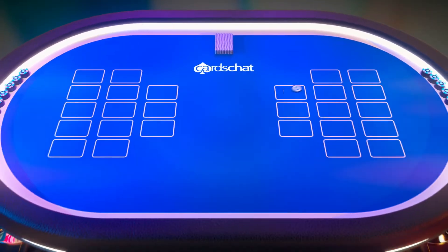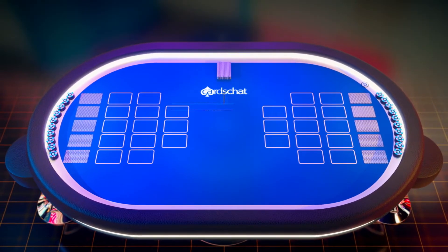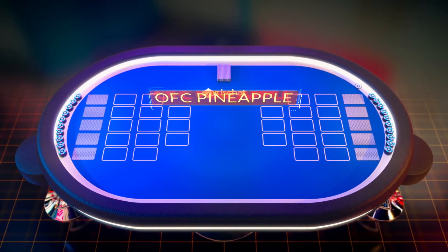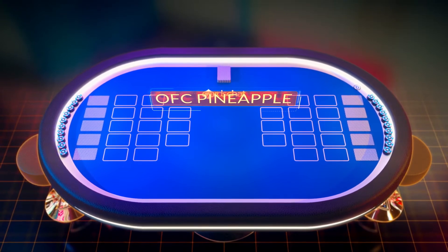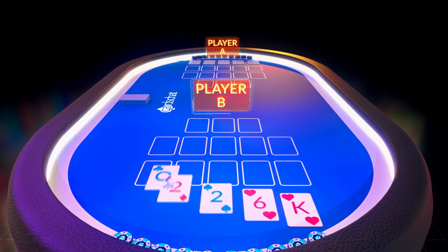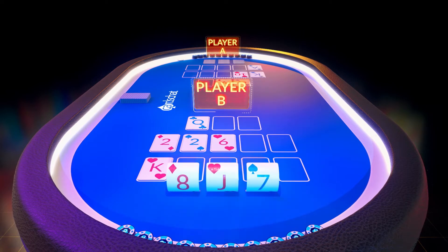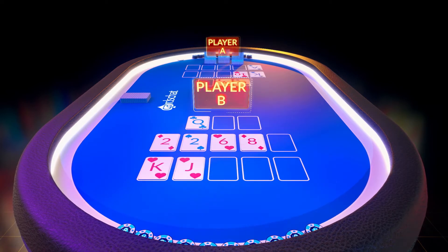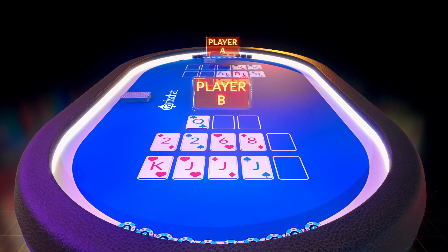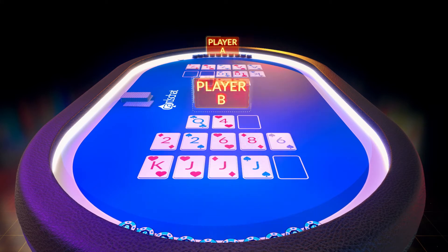Let's take a closer look at how a hand is played. We're going to focus on the most popular version of open-faced Chinese poker, OFC Pineapple, which can be played with a maximum of three players. In this example there are two players, and the player to the dealer's left always starts. A hand begins with each player receiving five cards and arranging them face up to start creating their three poker hands. Players then take turns to draw three cards at a time, choosing two to place face up and one to discard face down, until all three poker hands are complete.